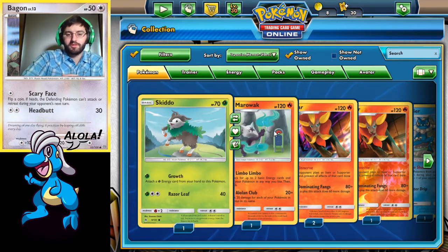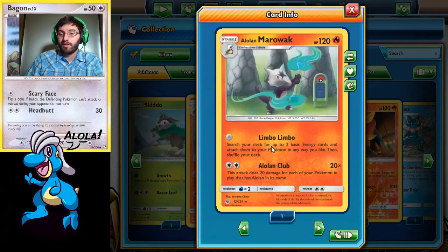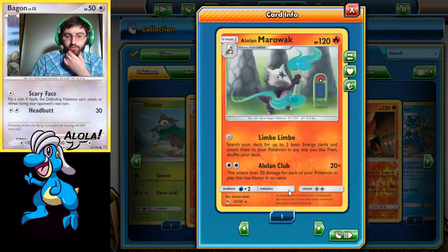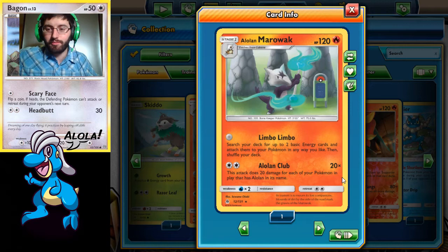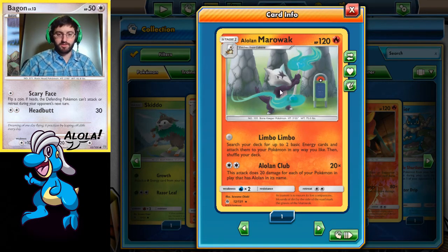What I'm looking forward to doing is a Deck Tech on Alolan Marowak. Now this is a regular rare, so I believe we'll be able to pull a couple more of these. For no energy it has Limbo Limbo — search your deck for two basic energy cards, attach them to your Pokemon any way you like, then shuffle your deck. And then Alolan Club, which is the attack, does 20 damage for each Alolan Pokemon on your bench. So it counts as Alolan Exeggutor, Alolan Golem, Alolan Diglett, Alolan Dugtrio, Alolan Raticate, Alolan Rattata, Sandshrew, Sandslash, Ninetales — just all the Alolan Pokemon printed count for this, plus even other Alolan Marowaks. So Alolan Club can hit 120 clean damage, which is nice.